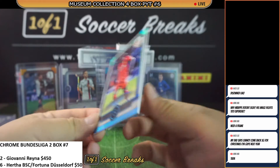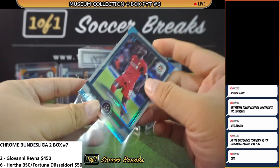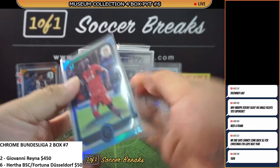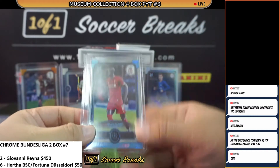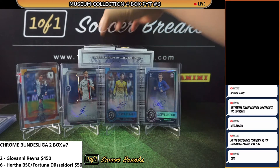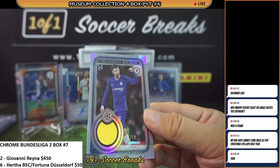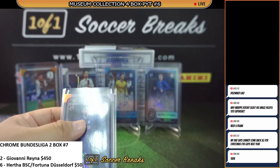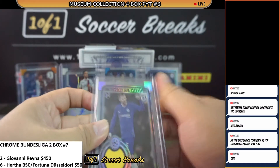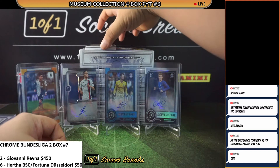We got a blue Sadio Mane for Liverpool, 29 of 75. Nice one, Liverpool — not the best hit but a pretty decent one. Sadio Mane, the best Liverpool player currently. I'm Team Mane — are you guys Team Salah or Team Mane? Team Mane for life. Another Chelsea card: 64 of 99 Jorginho, Momentous Material. Congrats to Chelsea — they hit a card in every single box. That means no Van de Beek for me today, but I'm not going to give up — I'm going to keep on trying.